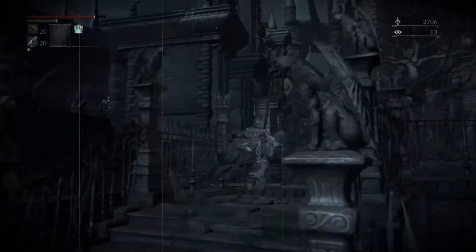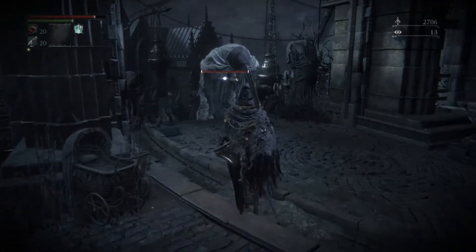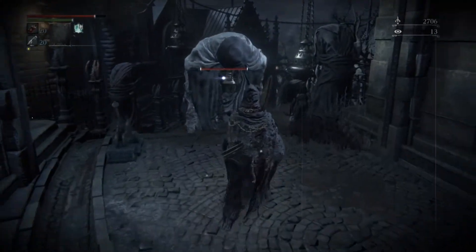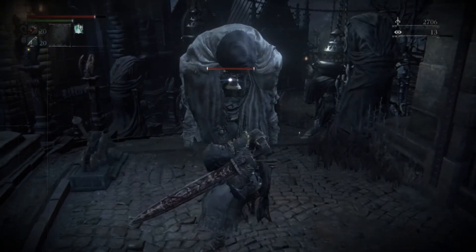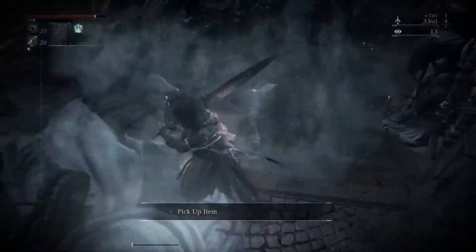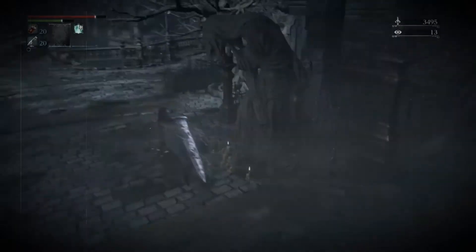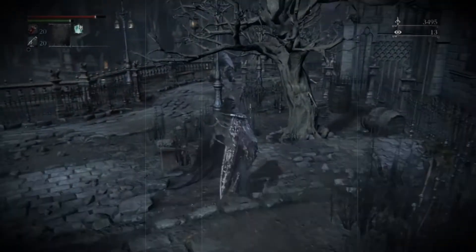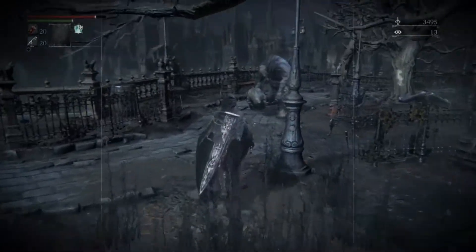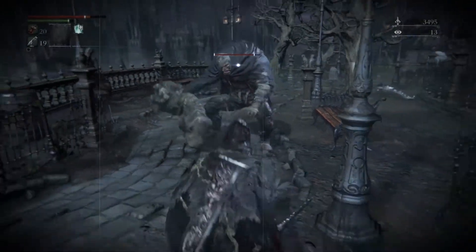After you kill those three enemies, run back through here. Keep in mind this is after you kill Vicar Amelia — that is key. After you kill Vicar Amelia, these giants that I'm killing right now stop moving and are in a sleeping animation, which allows you to sneak up to them very easily and get the kill. When those enemies are awake they're actually one of the more annoying enemies to fight, so this makes the farm a lot easier and more efficient.